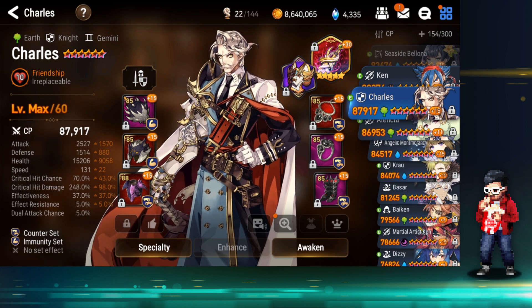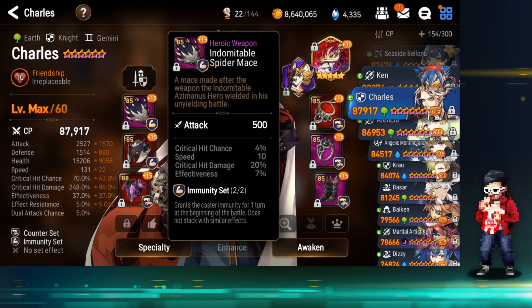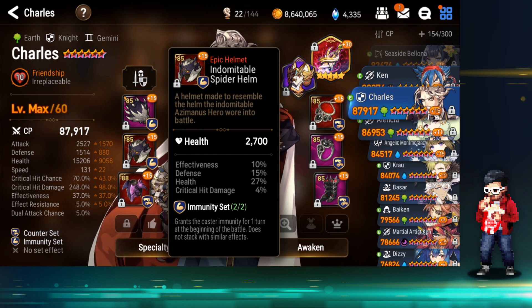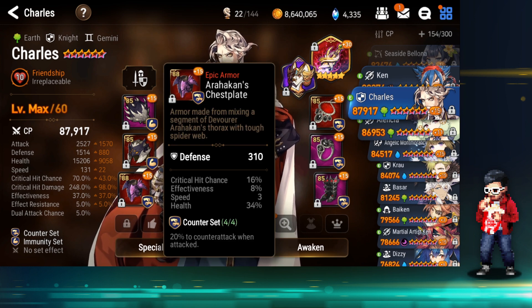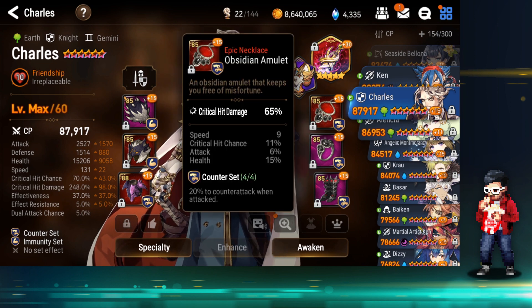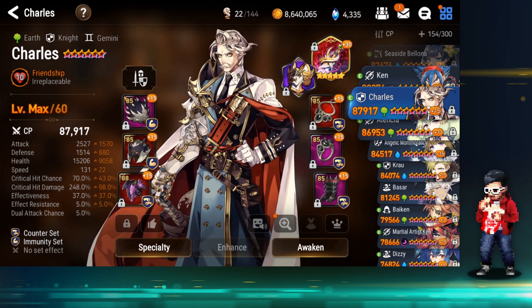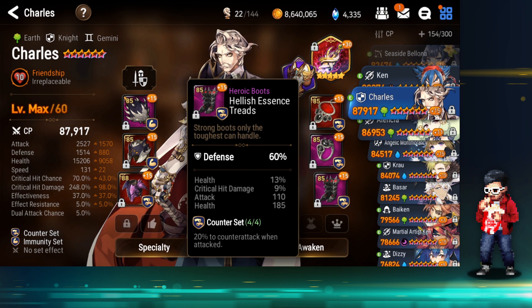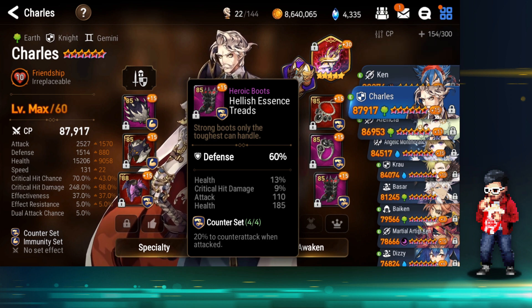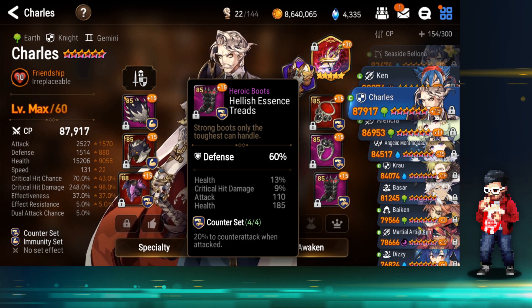He's got a crit chance imprint to himself — 16.8% — very solid for a bruiser. 20% crit damage, 10 speed. Making up a lot of speed on the weapon. 27% health, defense, effectiveness, crit chance. Got health at 34 — high roll! Effectiveness and speed. Crit damage, crit chance, health, and attack. Attack main with defense, effectiveness, crit chance. Defense with health, attack, flat health — very good for Charles. And 9 crit damage. Overall very good.